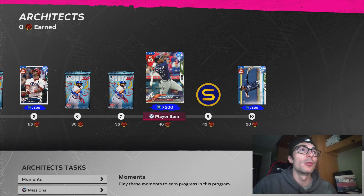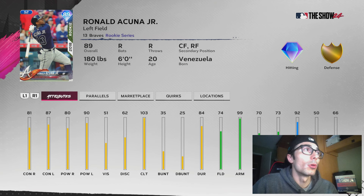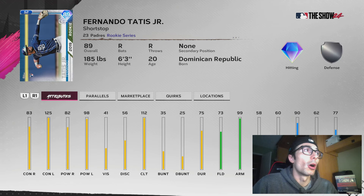But on the flip side we do have this brand new Architect program. I think this Architect program is pretty cool — unless you have the core Ronald Acuna, obviously that card is better. But this one's not bad if you don't. If you have more of a no money spent budget team, at least they're giving some of the lower overall cards. They also did this with some of the bosses, which I think is pretty cool as well.